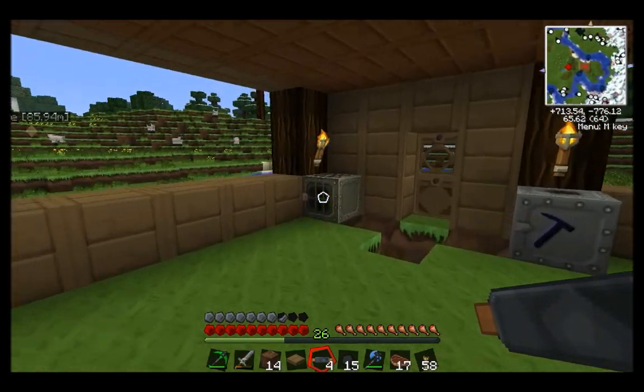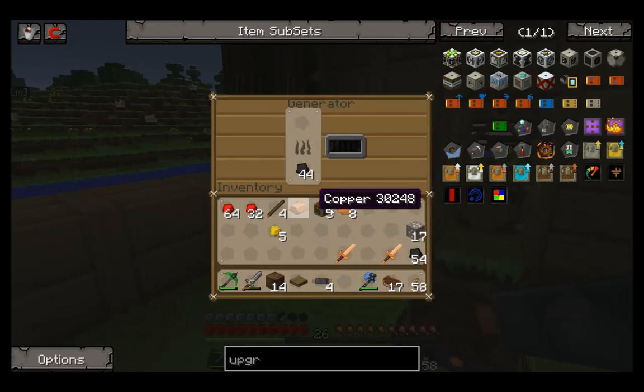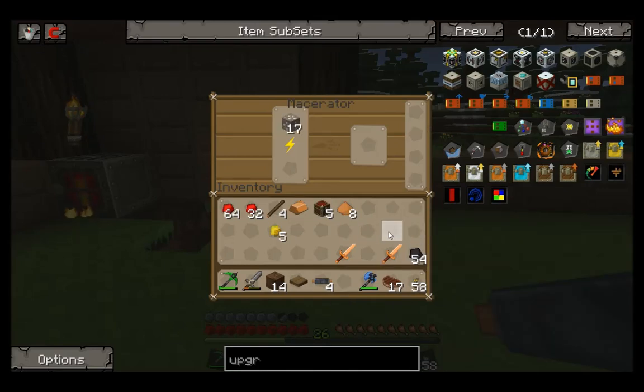And that should cook all of that up. I'm just going to use the charcoal up first — pop it in there and that produces the power. That should now remain powered as long as we've got that. Let's start throwing some ore in there.